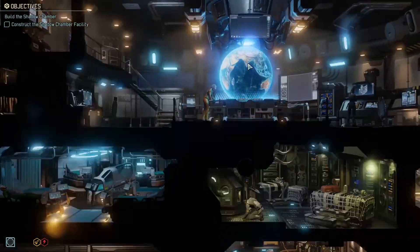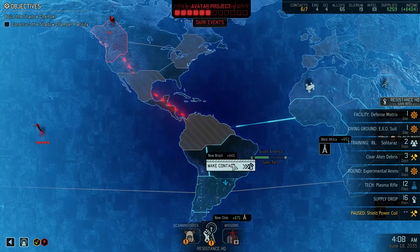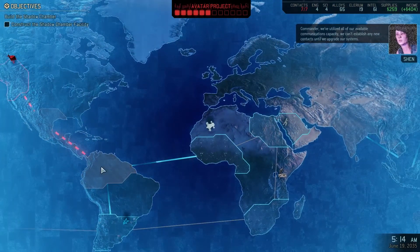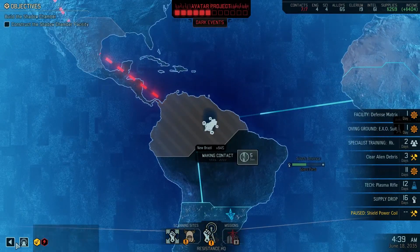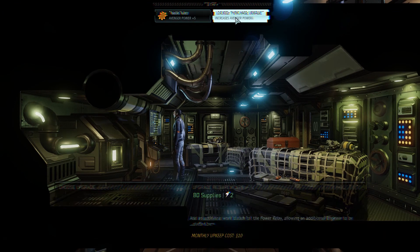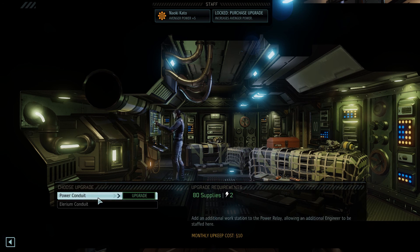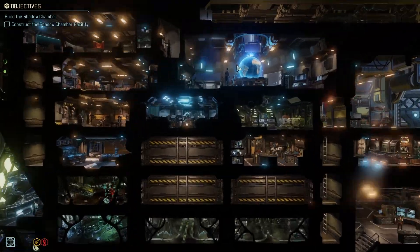We don't have any missions right now. Let's make contact in Brazil — I think that's a good thing to do and we can afford the intel cost. We've utilized all available communications capacity, so we have to spend money to upgrade that. We have a bunch of supplies — let's upgrade our power coil. We upgrade the power relay, now we have two more power, and we can slot in another engineer for five more. We've got an extra engineer, so once we can build something, we can try that.